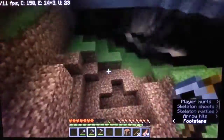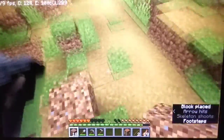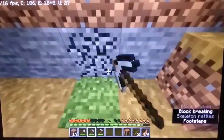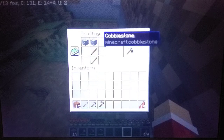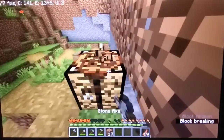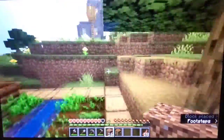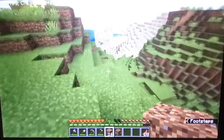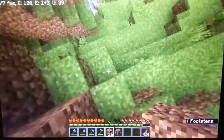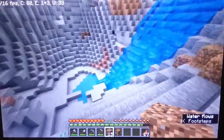Oh shoot - any blocks? Yes. Okay, let's not go down there. Let me grab enough wood for an axe. Let's go get an axe and find a different cave. Okay, right over here - when I was getting those cows I saw coal. Yeah, right there. Is that a cave? Yep - oh, that's a pretty big cave.